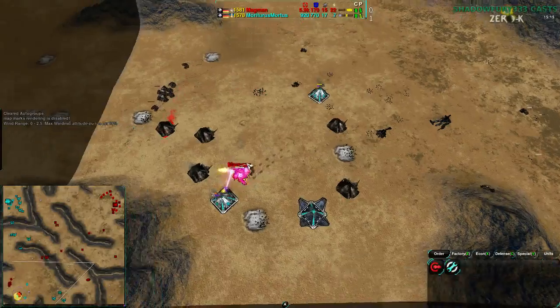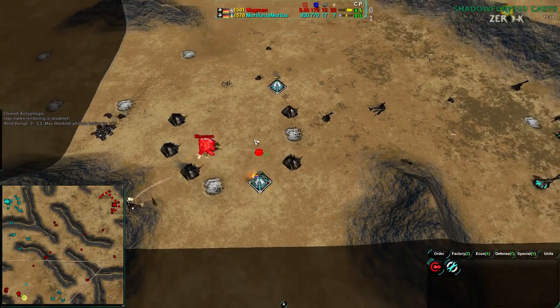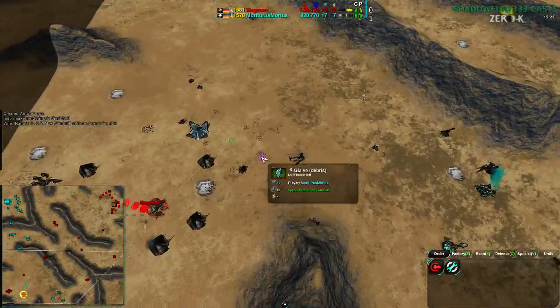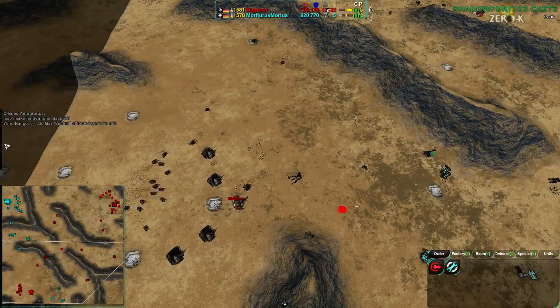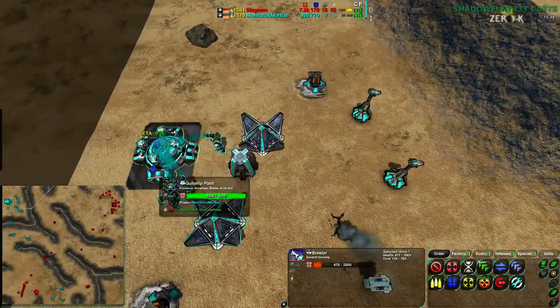It's a Dota win — that is the term I'm using for it. Magman wins by commander — a level five, fully upgraded commander — ripping apart Mortarus's base. The only hope Mortarus has is that this gunship plant produces something of use, and we are seeing a Brawler.